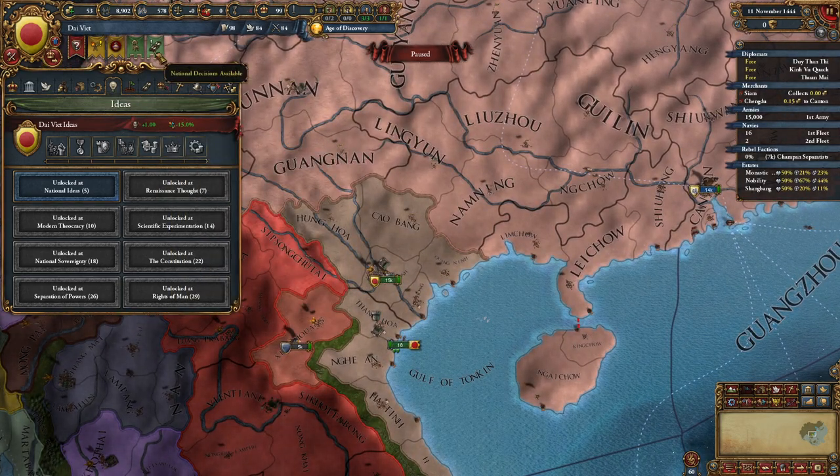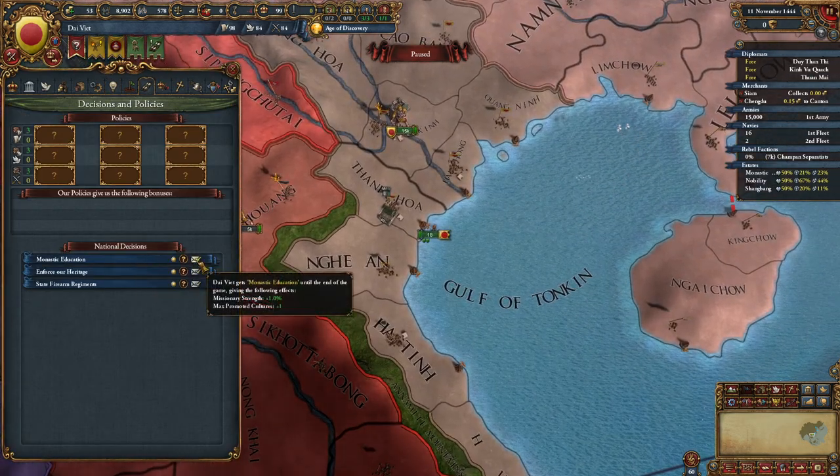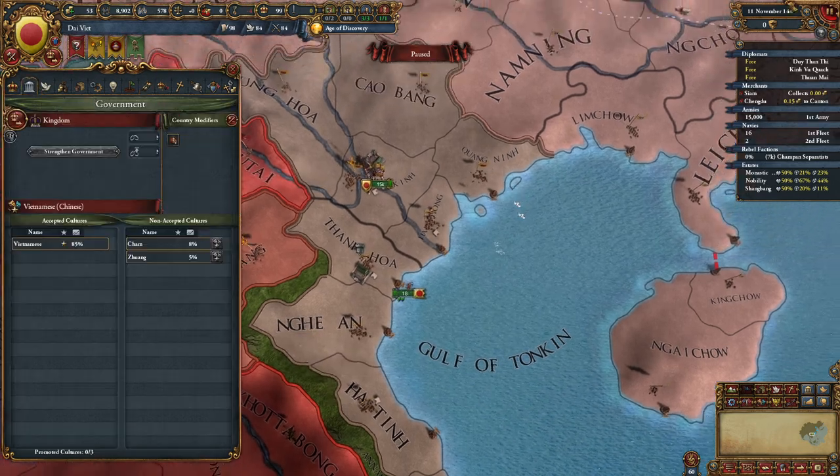Let's get into their starting stuff. You always want to take monastic education, which gets one missionary strength plus one max promoted cultures. It's always a good start.